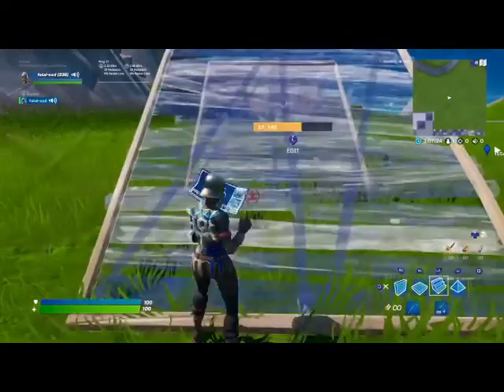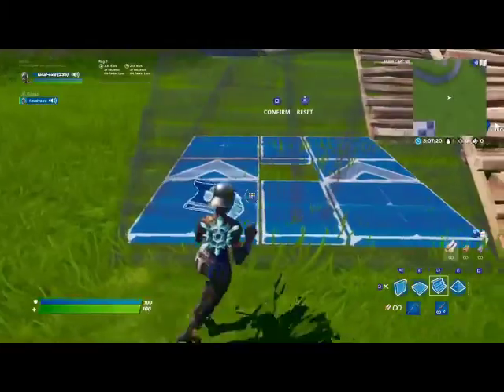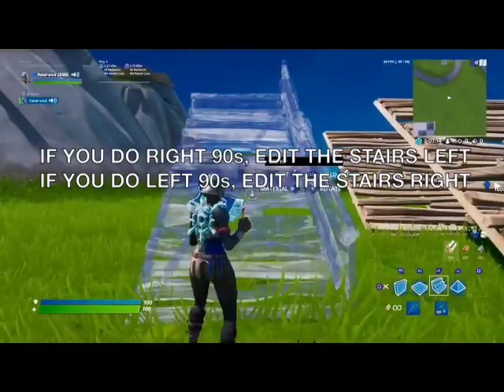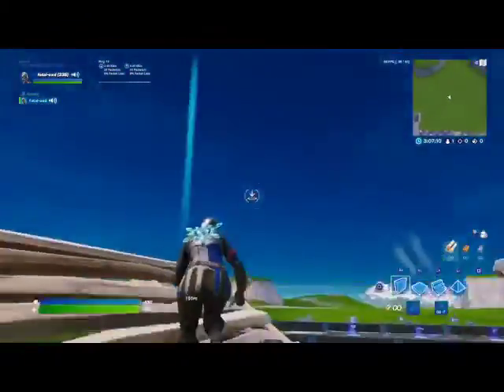Your stair has to be like — it's preferred based on how you do 90s. If you're doing right 90s, do that, and if you're doing left 90s, do that. So it should look like this.